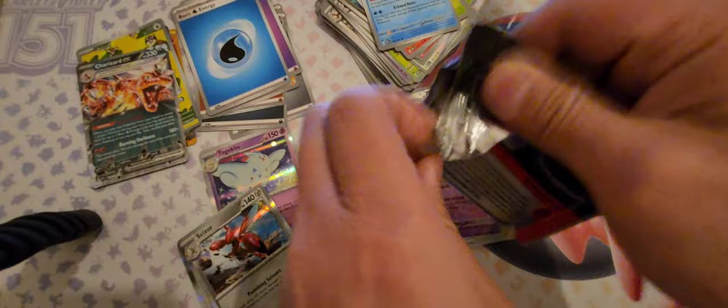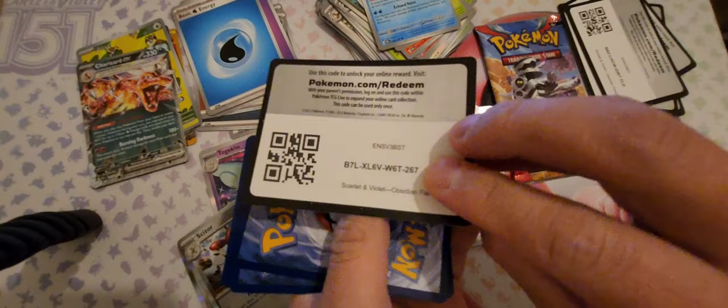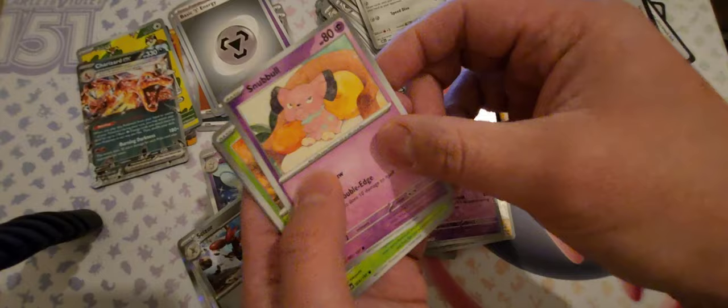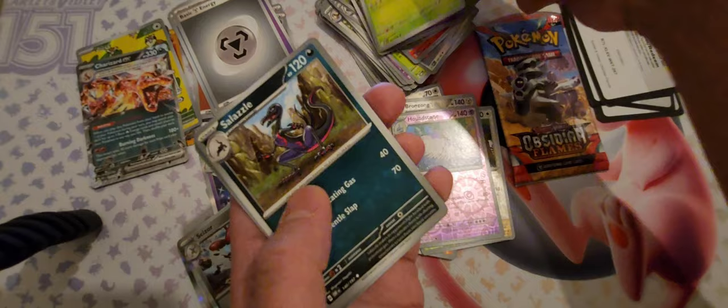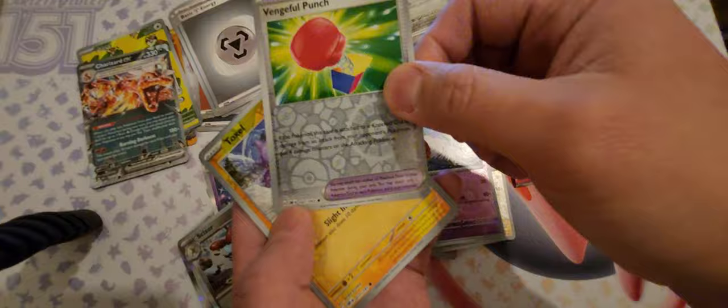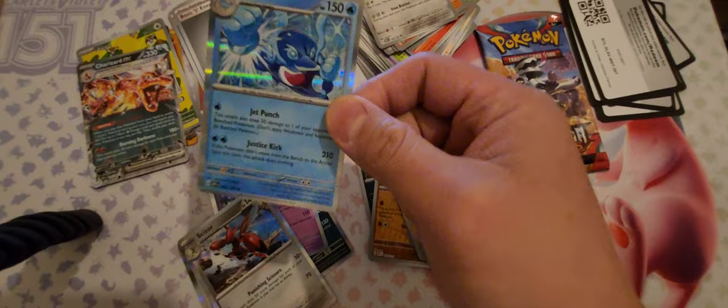Two left, let's get some hits in these two packets. Basic Energy Steel, Glue — look at how cool that looks — Bronzor, I don't have Bronzor. Snubbull, Casket — look at the Casket, some of these new Pokemon just look so cool, they look super cute. Salsa, Black and Rock — that's very cool — Robopass, Vengeful Punch Reverse, Toxail Reverse, and Palafin.